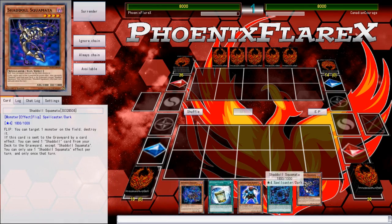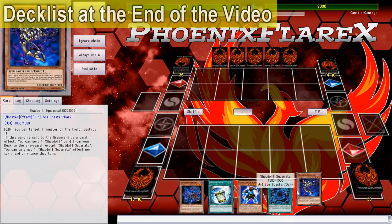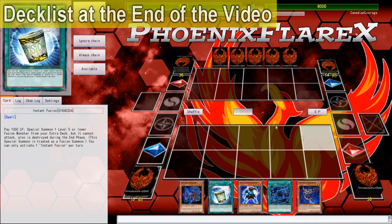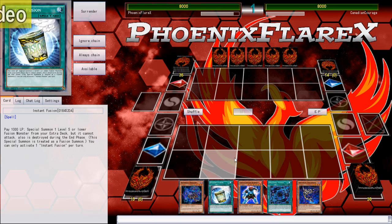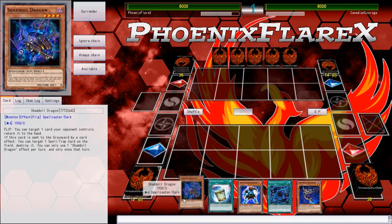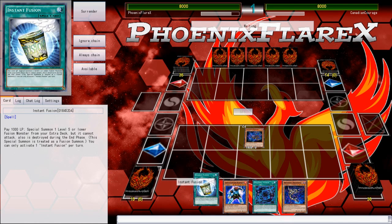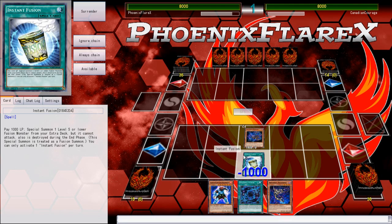Now, this hand is odd but manageable — I can normal summon Dragon, Instant Fusion Norden, and do some stuff there. That should still be able to end with a Shekinaga with a card in hand, and then doing the Zoodiac combo. This all falls flat if he has a Max C or something like that, and I have no idea what he's playing.